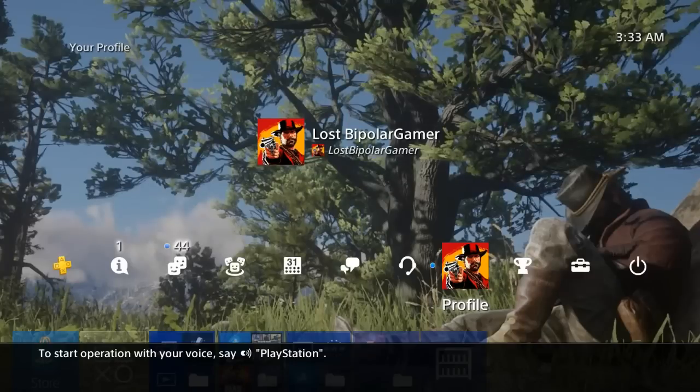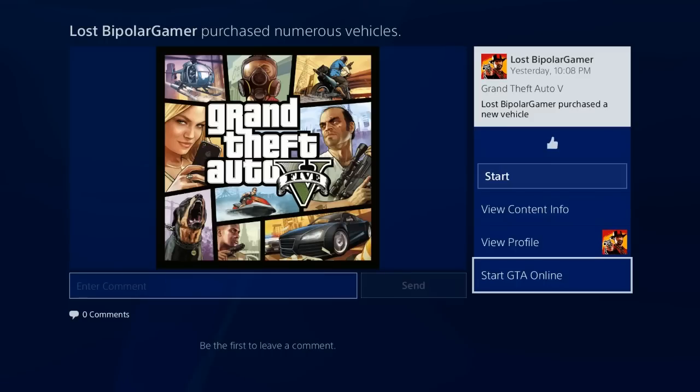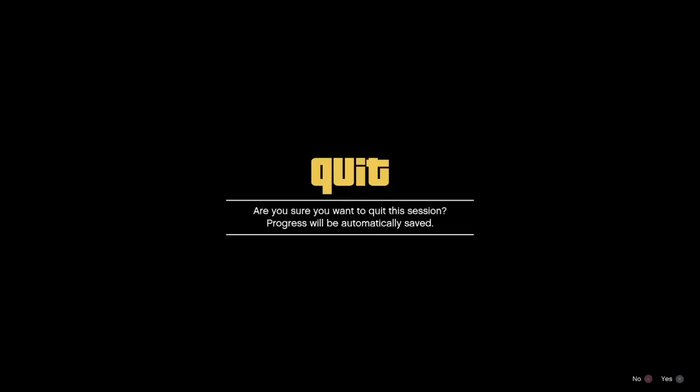Now you're on the black loading screen, so go to your main menu, your profile, and go to your recent activities, and go to Start Online — and then I alert here. That's how you get off the black loading screen.